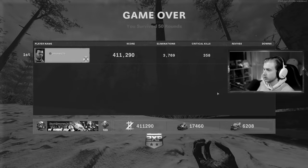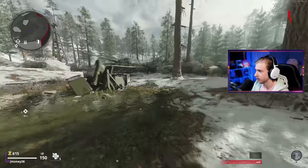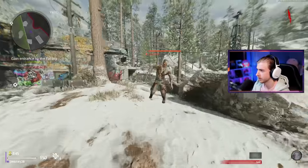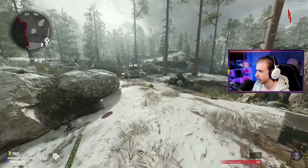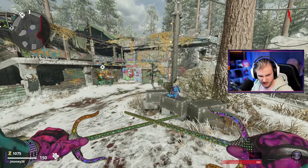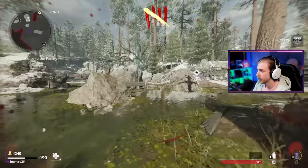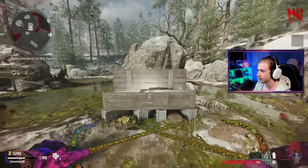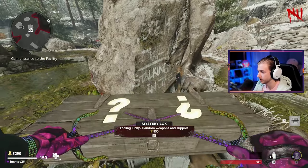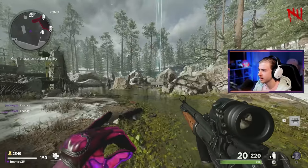Let's get into the next game - attempt number two, kill me. Hopefully it goes different this time and I don't die. I literally didn't even get as far as I got in the first attempt - but we'll do better this time. Knock on wood everybody. All right, we're finally at round five - let's see what our first weapon is. I got a Kar98. What's next? We get a C58 - okay, I'll take it.